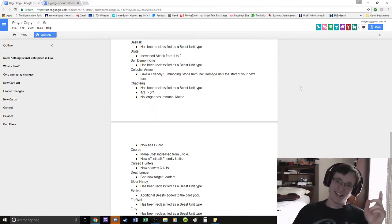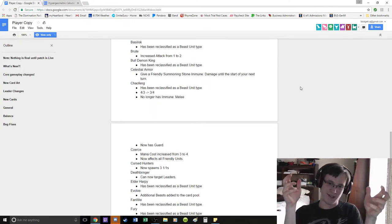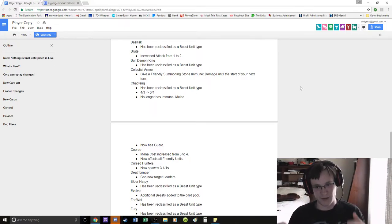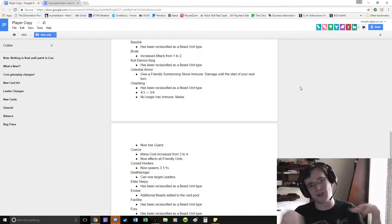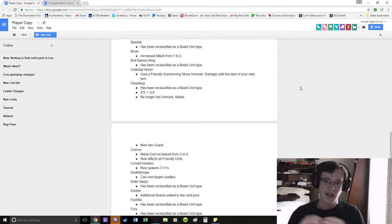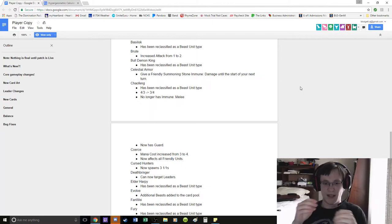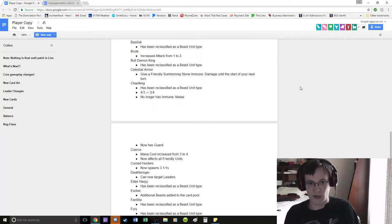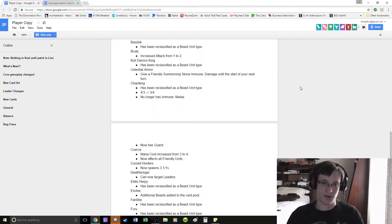It's only one Summoning Stone, so you pretty much have to use both because if you're just grouped around one, then it makes your other value cards less effective and makes it harder to spawn units. Celestial Armor, to me, is not good enough because it's not a tempo play. It is a lifeline, and you don't necessarily have a way to live that next turn without exactly Annihilation.